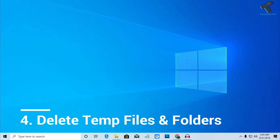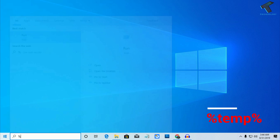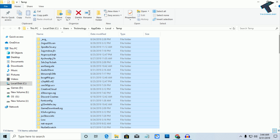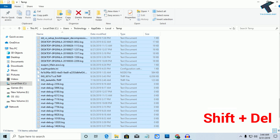Number 4 is delete unnecessary junk files from your computer. Go to your Start menu and type %temp%, then press Enter. You will get a temp folder window — select all the files and folders in there and press Shift+Delete to permanently remove them.